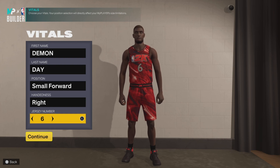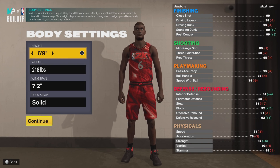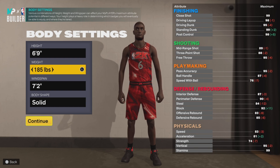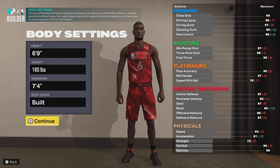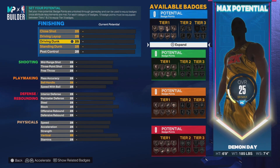Alright, let's get into this video. To start this build off, we're gonna be a small forward, 6'9" — that's the best height, it gives you the best badge tiers for slashing. You want that tier one slithery. We're going with a 7'4" wingspan and a built body shape so you can just look strong.